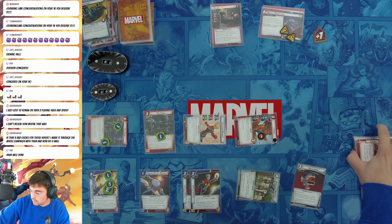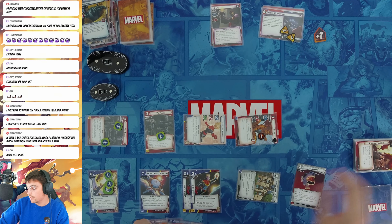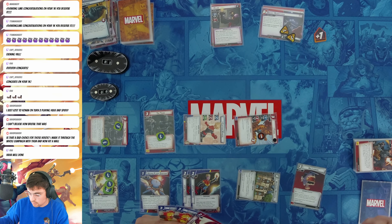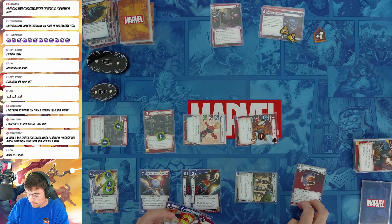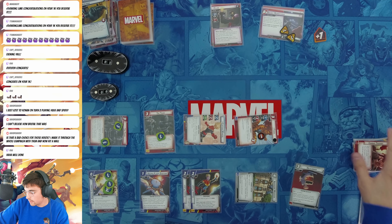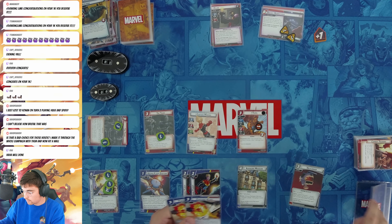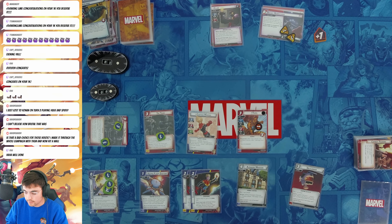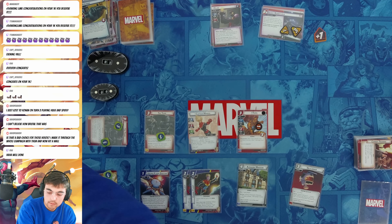I'll discard Combat Training. Do I have enough money to afford both of these? I draw two cards — I don't think that's enough. I'll discard this and end my turn. One, two, three, four — there he is. I'm glad I did that. I got Nick. So it's a win. Main scheme — oh, it's a win as long as I don't lose to an advance here.